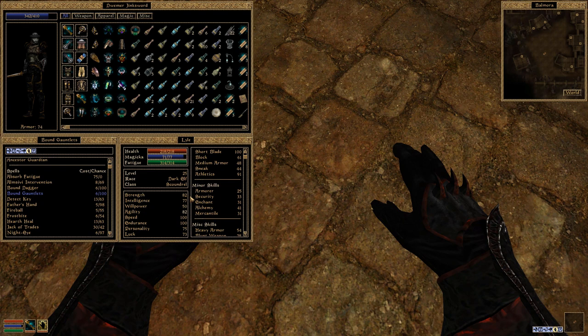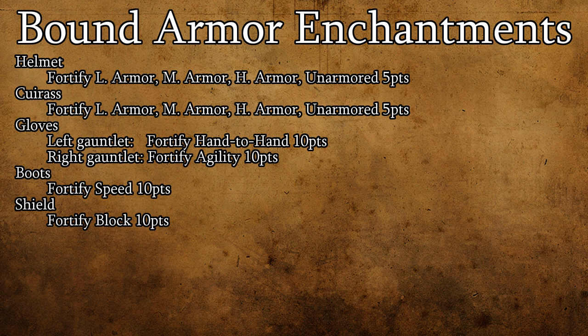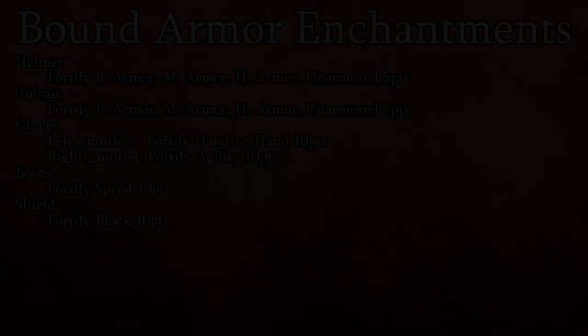It's worth pointing out that each piece of Bound Armor also comes with a small enchantment — they're on screen now. Perhaps the most useful, in my opinion, is the Fortify Speed effect on the Bound Boots. Granted, if you're skilled in Restoration, you may be able to buff yourself directly with stronger versions of these enchantments.